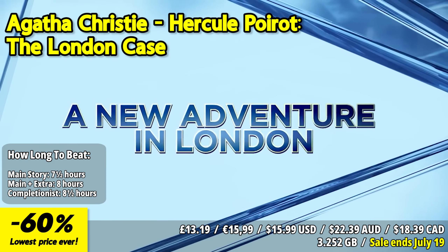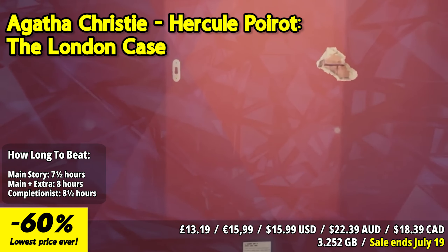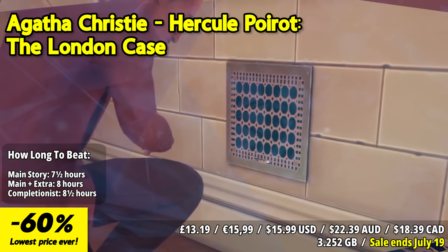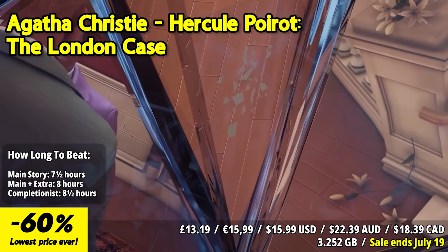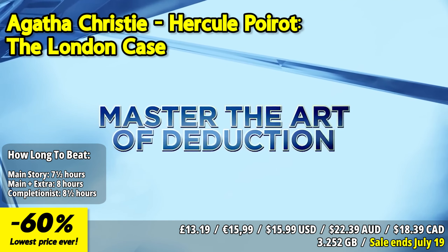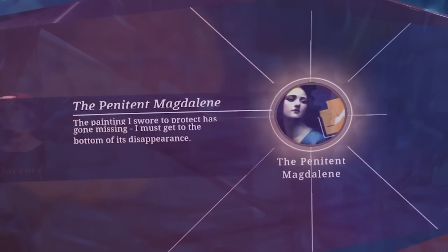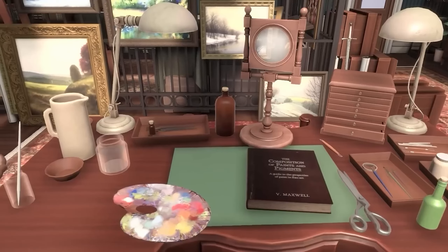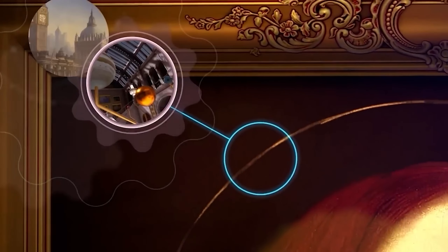Agatha Christie: Hercule Poirot — The London Case invites players into a new adventure. This game features the famous detective Hercule Poirot on a mission to London, initially tasked with delivering a painting for an exhibition only for it to be stolen during the grand opening. For the first time, players will partner with Poirot's beloved sidekick Hastings as they unravel a fresh mystery. Discover iconic locations and immerse yourself in a dedicated original story with fully voiced characters.